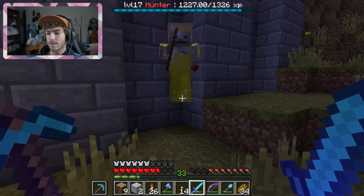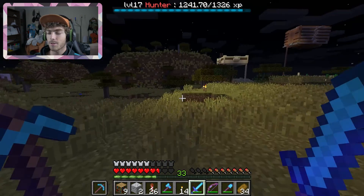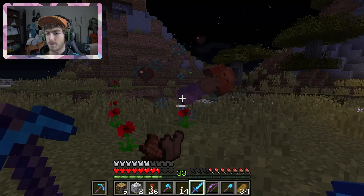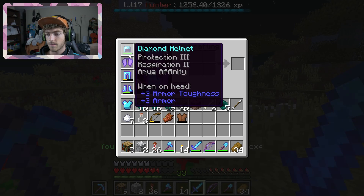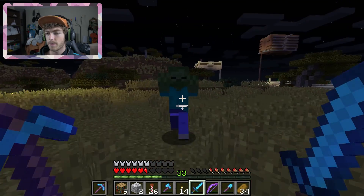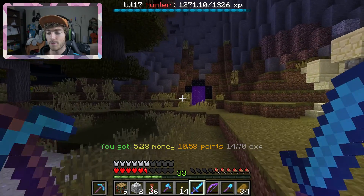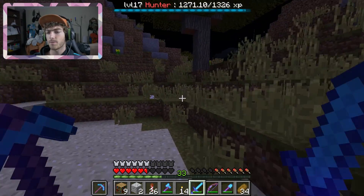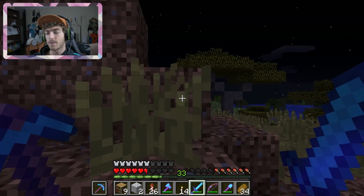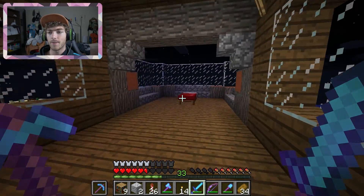The thing I need is projectile protection, because zombies never kill me, creepers never kill me, spiders never kill me — it's always just skeletons sniping me out of the dark. My armor doesn't normally have projectile protection. Anyway, I'm going to go hop in the bed, make it daytime, and then we're going to get to building our first mini project with cool materials — hardened clay. That will be our enchanting room.